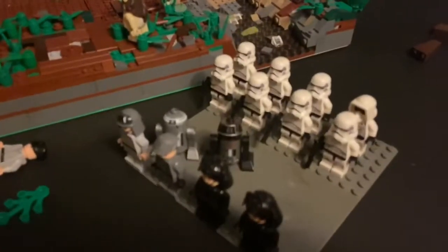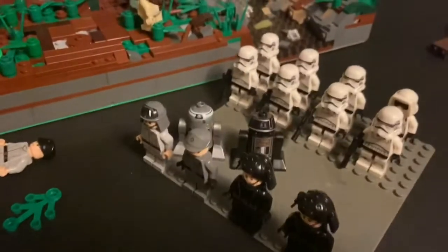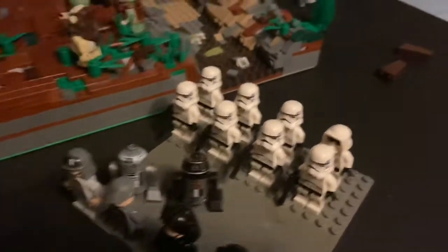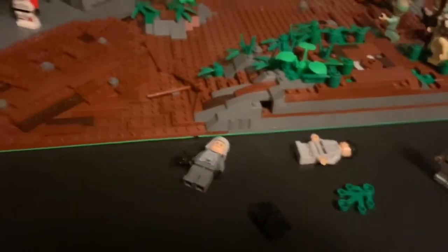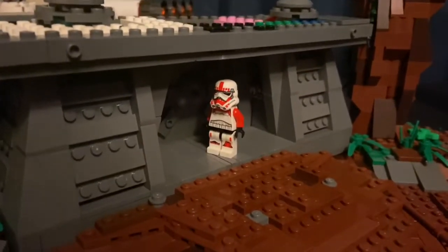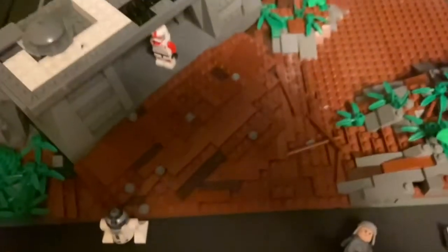To start off, we have some minifigures here — all my Imperials that I'm going to be using in the MOC. We got a few officers, navy troopers, stormtroopers, and a few others. We got a shock trooper at the bunker here. Getting it at this 45-degree angle wasn't very easy — a lot of tile work and a lot of jumper plates, so yeah that's quite the task.